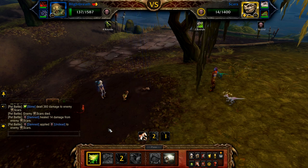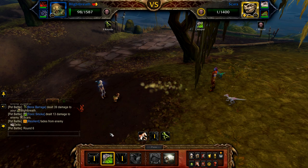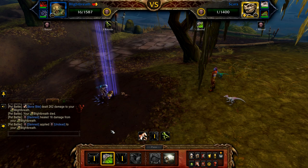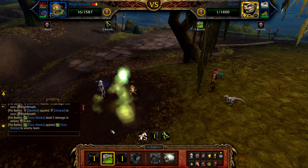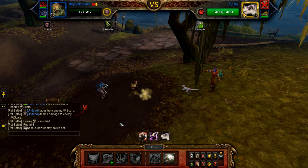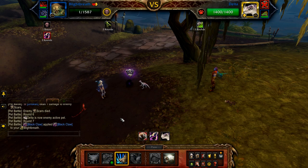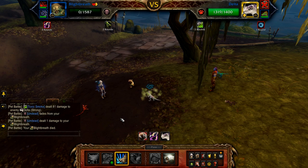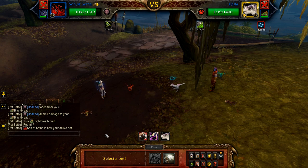Once in the undead round, cast Toxic Smoke. Once the undead round is finished, Delta comes back in. Cast Bash — should be off cooldown. If your Blightbreath was defeated before this, just restart. Delta will swap off for Little Blue. If your Blightbreath was still alive, cast Toxic Smoke followed by Slime until defeated.